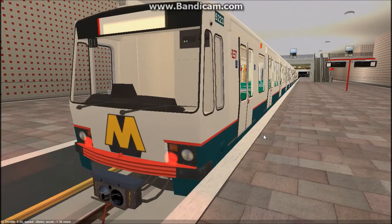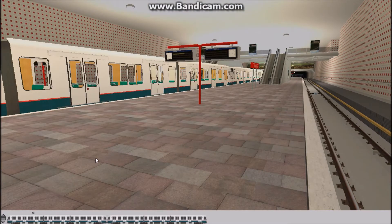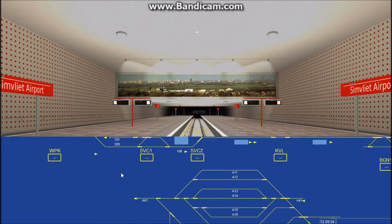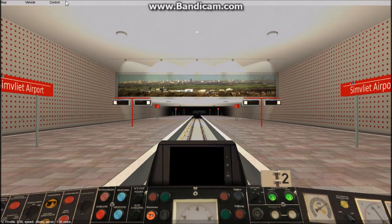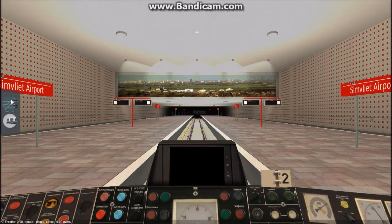Now we're going to go back to our cab, back to the map, and take this out for a test run. I'm going to do a short section — just two stops and back, a straight section. You can go to the top menu for View to bring the map in or out, or just click the map to toggle it.